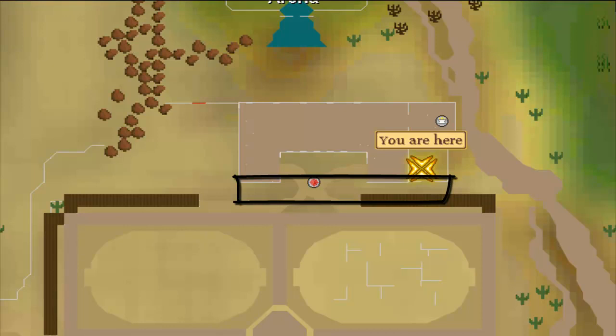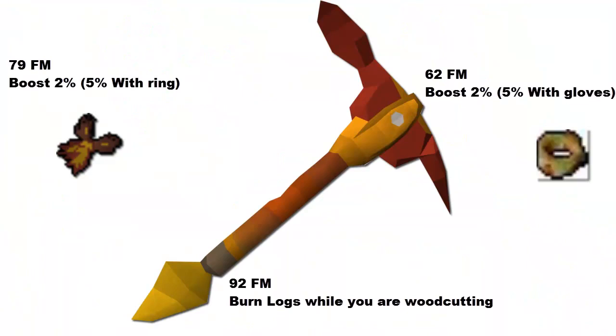The next log, and the most expensive free-to-play log, is the Yew Log. It costs 422 GP in the Grand Exchange and is quite slow to cut, so I recommend buying it. If you have a bit more cash to spend, definitely use this log since it gives an amazing 202.5 experience per log, and you need level 60 fire making to burn it. If you have the cash to spare, go with Yew Logs; if not, stick with Willow Logs.